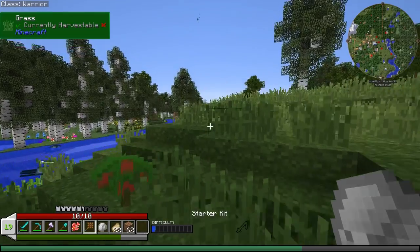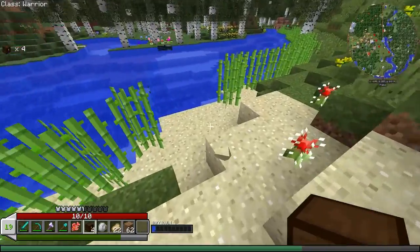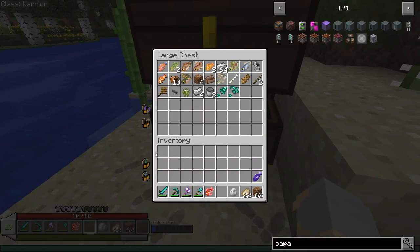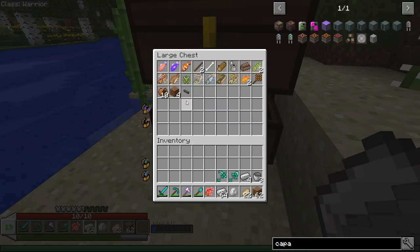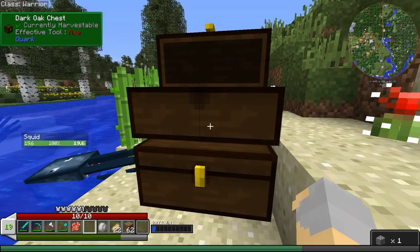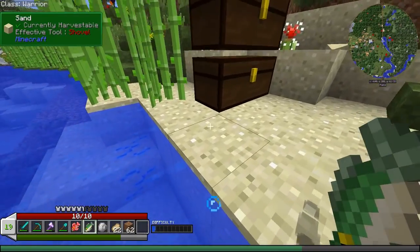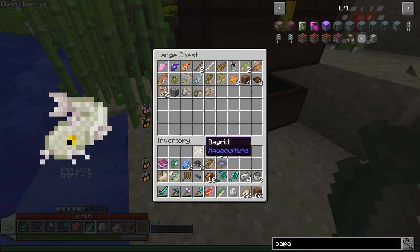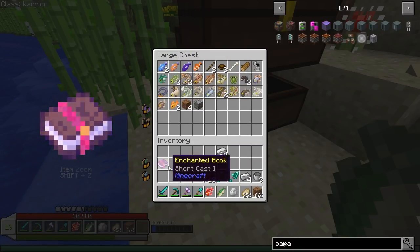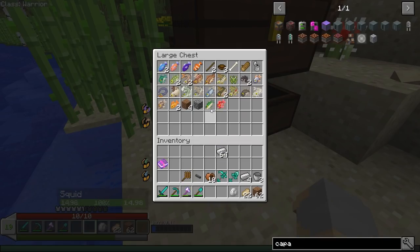Grab out our portable crafting bench and let's make a bunch of chests. Then we'll put down a couple of those and store a lot of our loot in there. We want to make sure we keep the good stuff — a lot of this stuff is just junk, like cobblestone. Same over here. We did get a short cast book, whatever that is. Let's put all this stuff away. Oh — a swift fish. These are fish that give you some sort of buff if you eat them. Interesting!